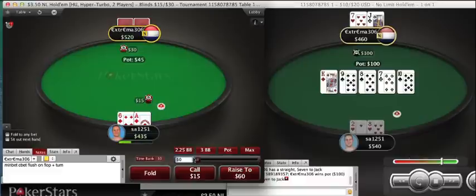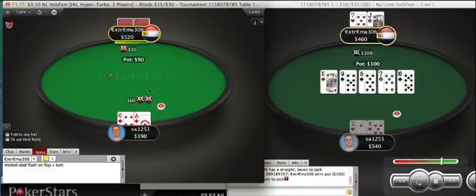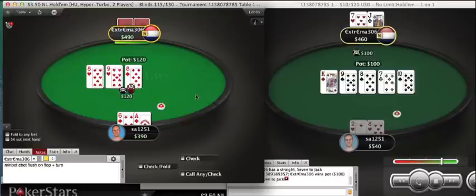Here, A6 suited — you can min raise, you can limp, you can shove preflop. I will min raise call. It's a playable hand. A6 offsuit is more likely to be a hand I would just shove because post-flop it doesn't play as well as a hand that's suited. It gives me more options post-flop to barrel when I have more equity.